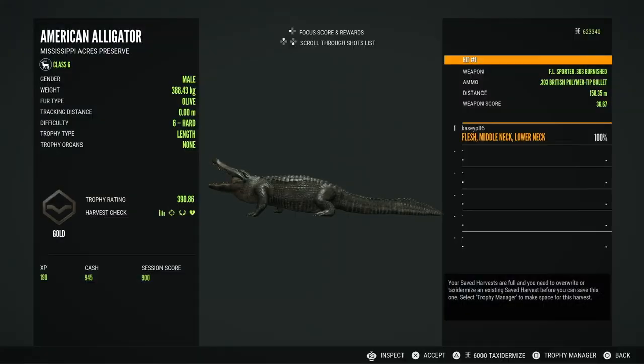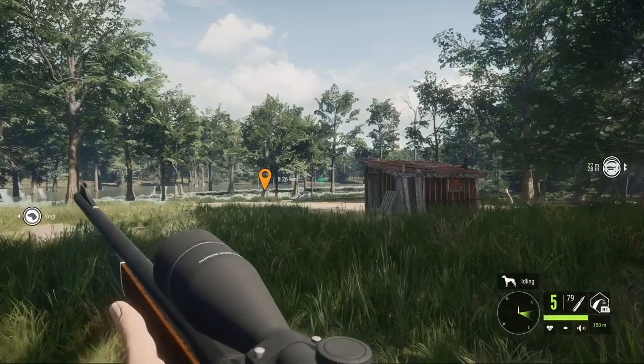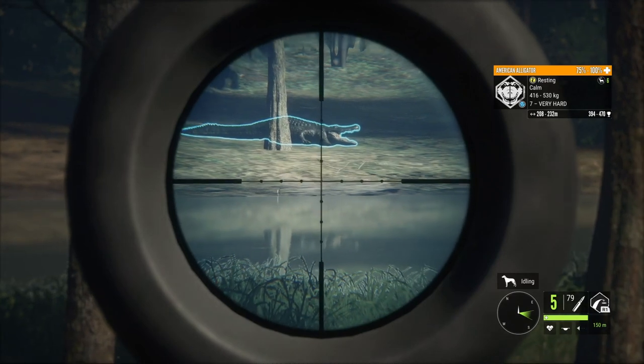Here in Mississippi you can actually shoot the raccoons out of the trash cans at certain times, which makes it even better. This guy is a gold 390.86. It is easiest to hunt the gators when they're up on the banks just chilling. At the end of the video I will be showing you all my map with all of my rest zones and hotspots.